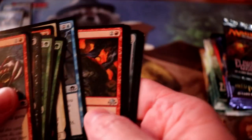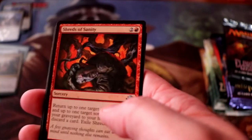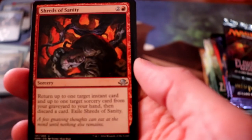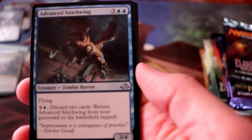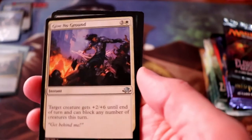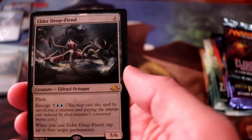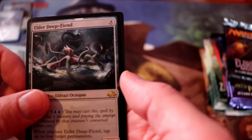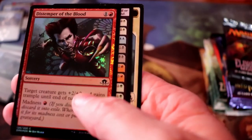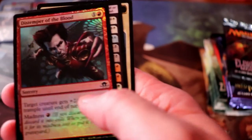Eldritch Moon pack number one. We have a Shreds of Sanity, an Advanced Stitchwing, Give No Ground, and Elder Deep-Fiend. And we have a foil Distemper of the Blood.